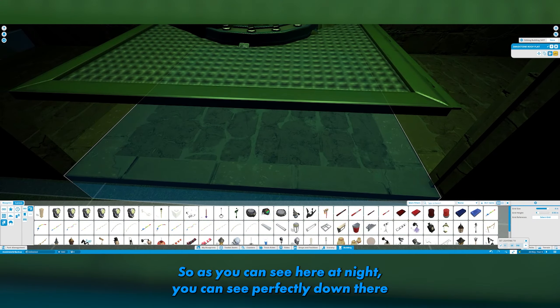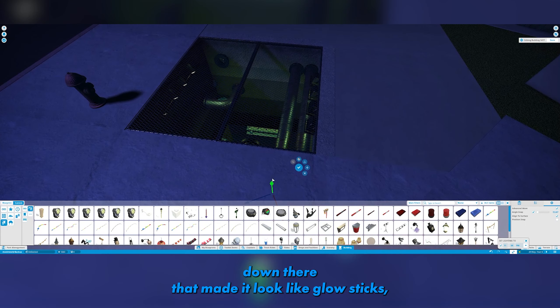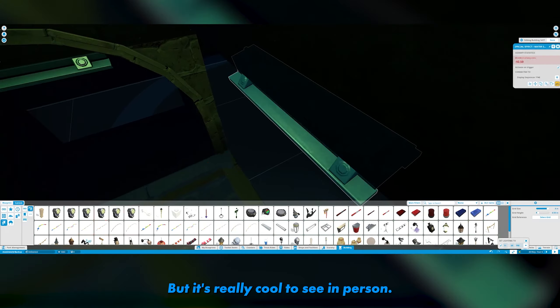At night you can see perfectly down there. I put a couple of little lights down there that made them look like glow sticks — like someone dropped them down there — and it's really cool to see in person.